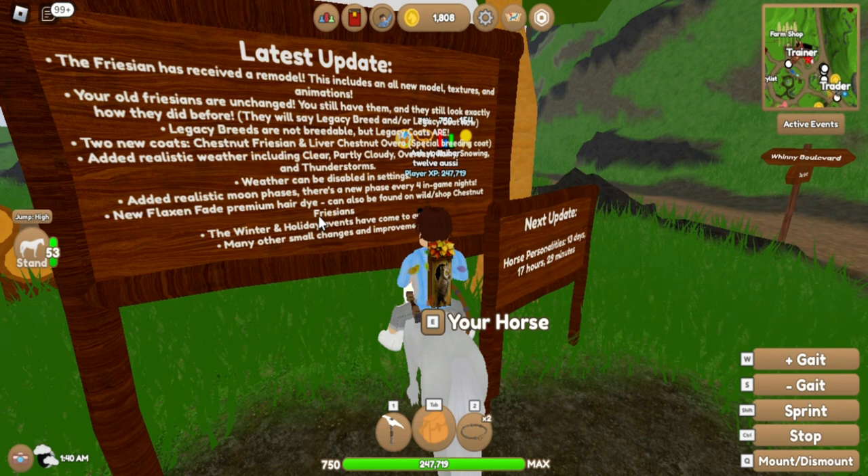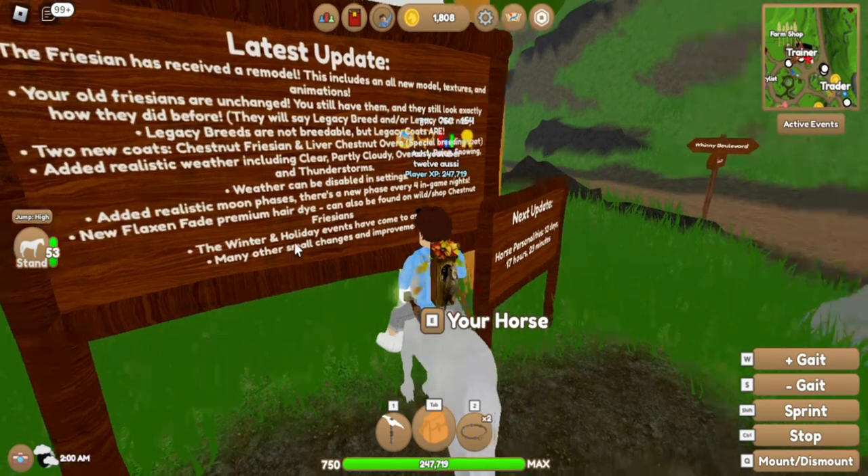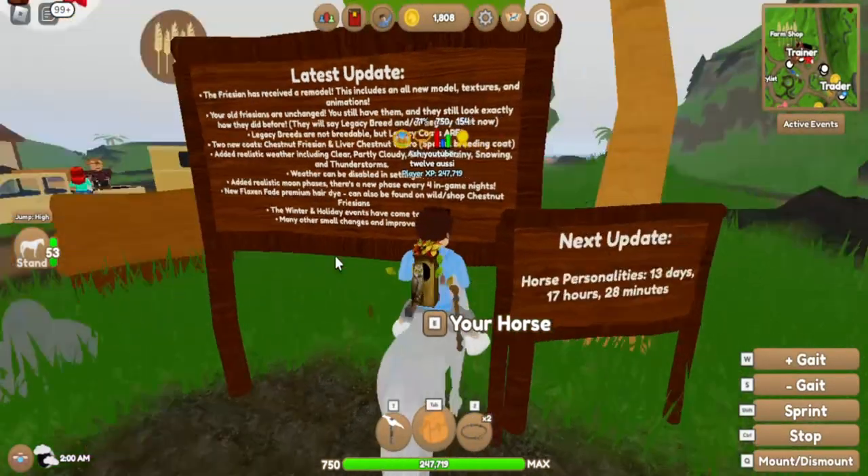New flaxen premium hair diet can also be found in the wild shop on chestnut regions. So in the wild you only find them on chestnut regions. The winter and holiday events have come to an end. Many other small changes and improvements.